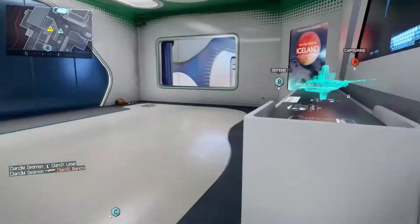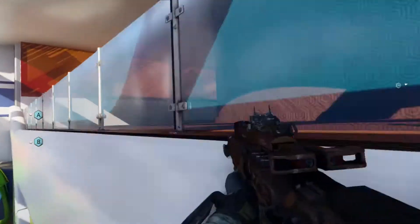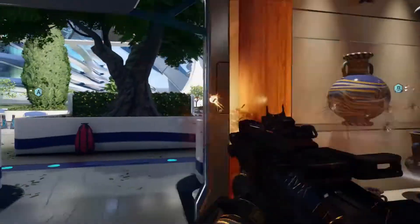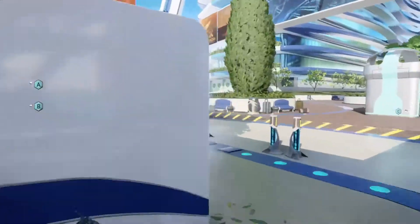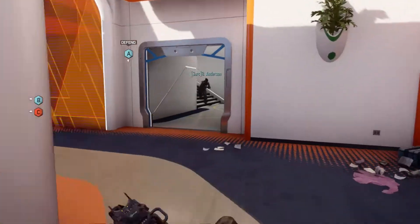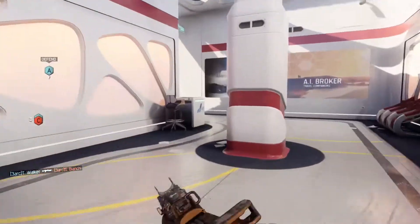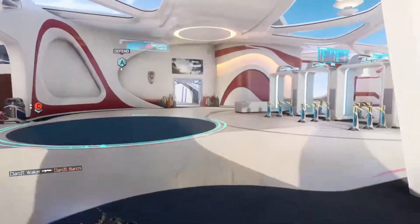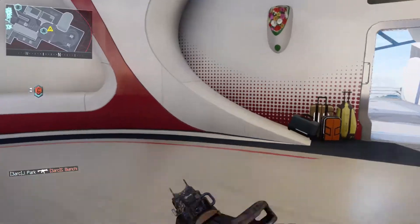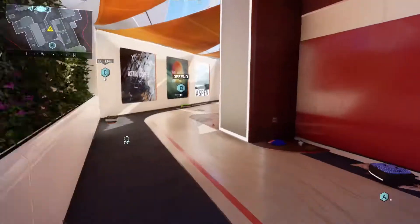Securing Alpha. All locations secured — maintain current posture. Losing C. Counter UAV inbound. Enemy has C. Securing C. Friendly UAV inbound. All locations secured — hold your positions.